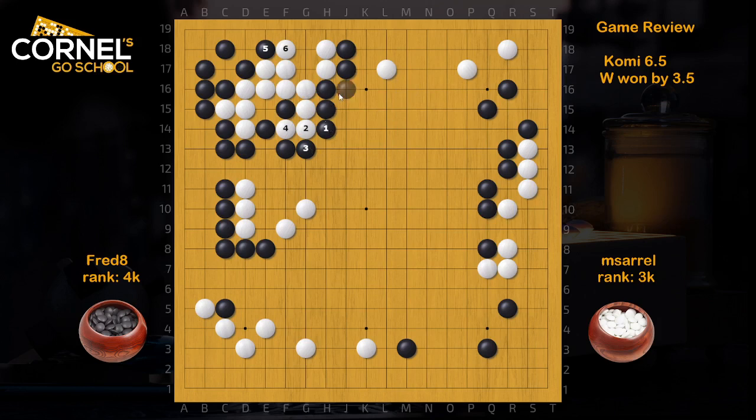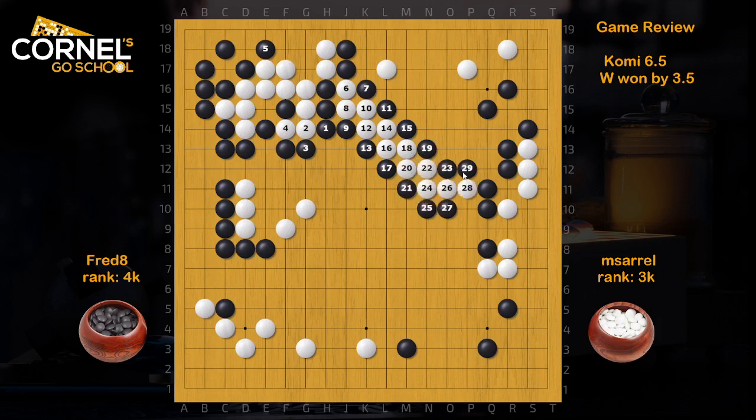So White cannot cut here. Let's see the ladder — I hope I read it right. Yeah, it goes into the Black stone. So it's fine. All good. So there is no cut for White there.